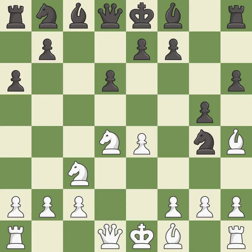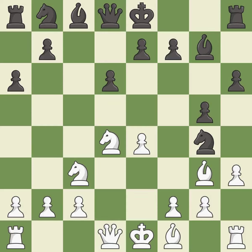G5 attacks the h4 bishop and forces it to g3. Bg3 retreats the bishop to a square where it defends white's kingside and controls the e5 square. Bg7 puts the bishop on the long diagonal in a move called a fianchetto. The opposing knight is kicked by a pawn and must now move or be captured, putting the knight on a safer square.